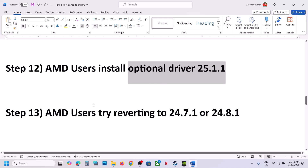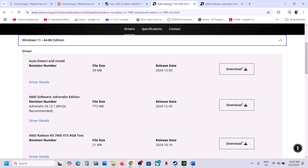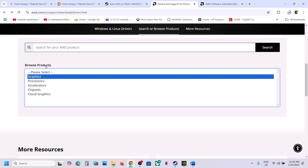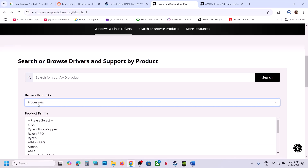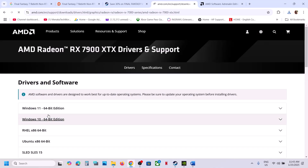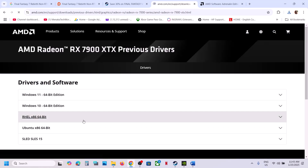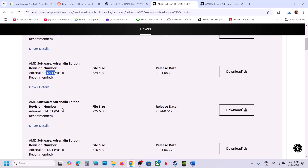AMD users can also try reverting the driver to version 24.7.1 or 24.8.1, as this has worked for many players. Go to the AMD website, select your graphics card, click Submit, scroll down, and find the Previous Drivers option. Select your operating system and install the older driver. If one version doesn't work, try the other to roll back the graphics driver and then check.